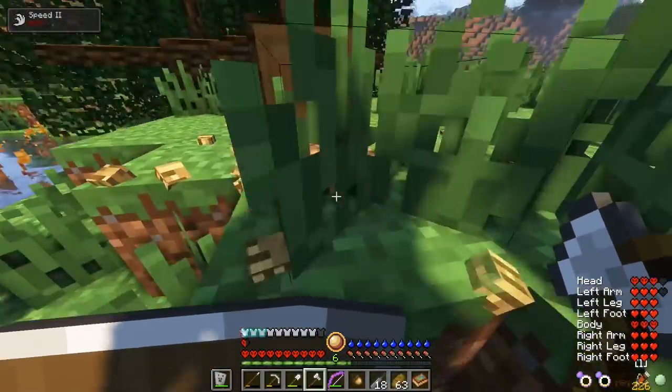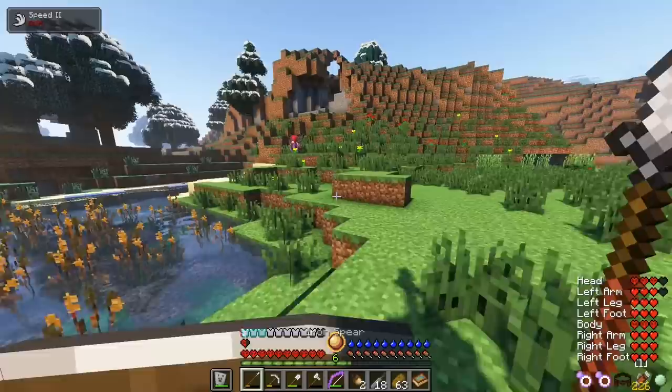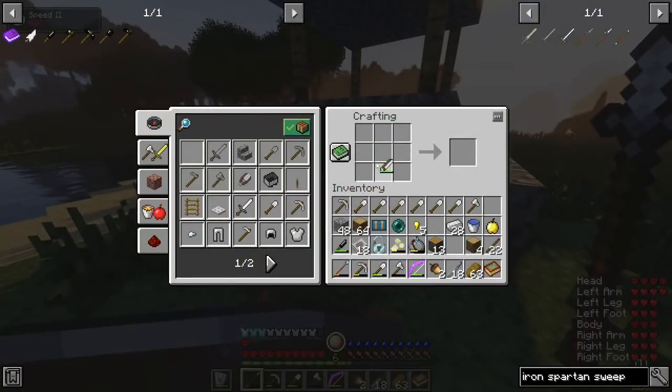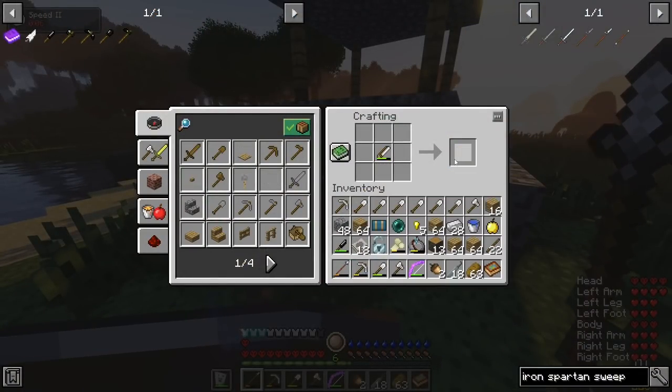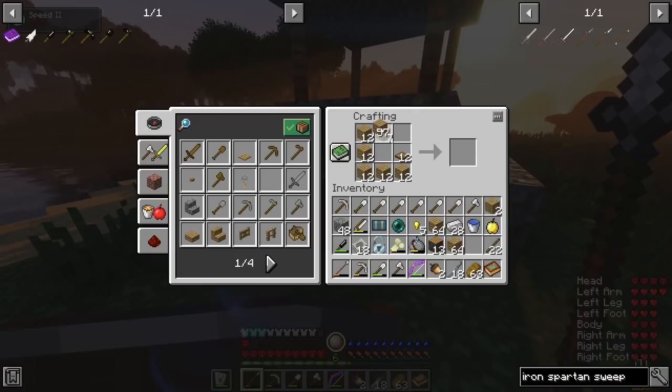I continue chopping more wood and I realize I am not fully healed up. I find a fairy. Now since I have plenty of wood, I begin making some trapdoors so I can craft myself cabinets. What's kind of cool about cabinets — they work like a double chest, but instead of horizontal, they're vertical. Which is super duper sweet.